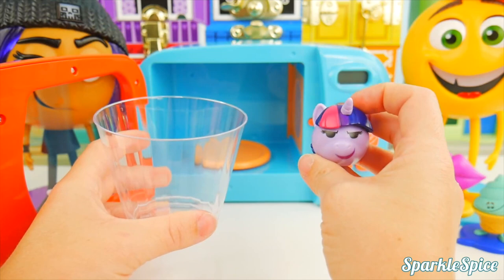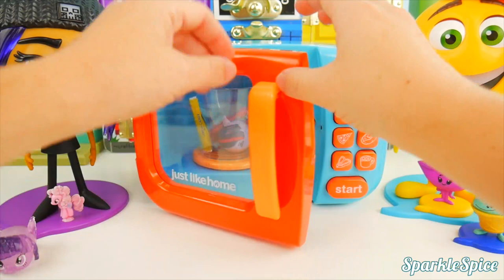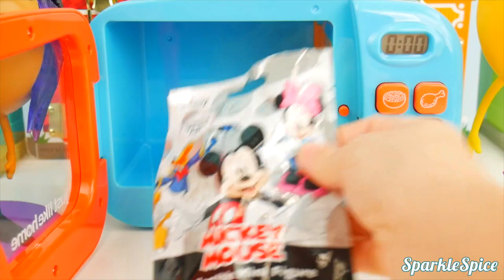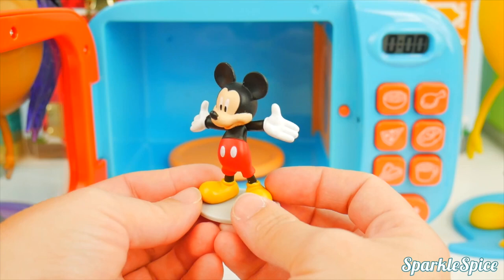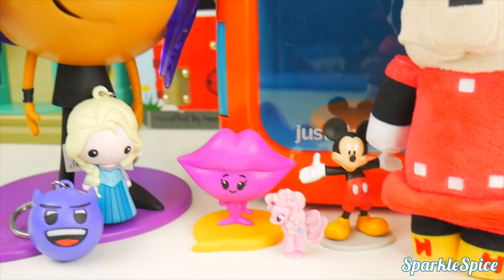I've got one more emoji left — this is Twilight Sparkle, looking a little curious with her face. We'll put her in with some candies. I see a Mickey in there — it's a collectible Disney figure! It's Mickey Mouse himself, look at his yellow shoes and his red pants. He's saying welcome everyone — nobody is turned away, all the emojis are welcome at Disney! I had so much fun with our magical microwave and all of these great surprises.